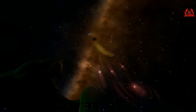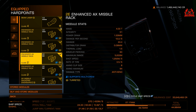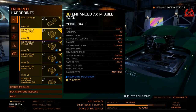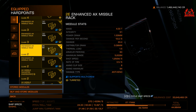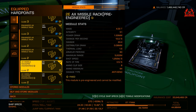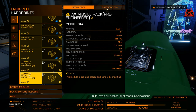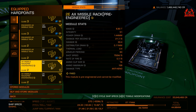So what's my Cutter build? I've got a class 4 beam laser at the top, engineered with overcharged weapon modification — though it really should be long range — with thermal vent. I've got enhanced AX missile racks which will not degrade in the Orthrus's caustic cloud: two class 3D racks, plus two more enhanced AX missile racks, and a pre-engineered AX one from a recent community goal with high capacity magazines. The beam laser is gimballed; the missile racks are fixed. There are no real hearts to shoot — you just get the shields down and let rip, best done in a team.